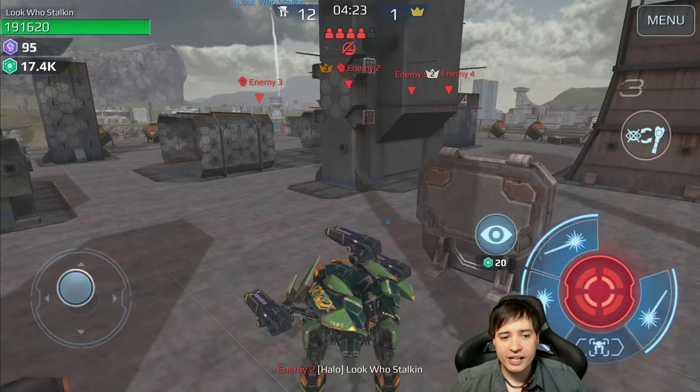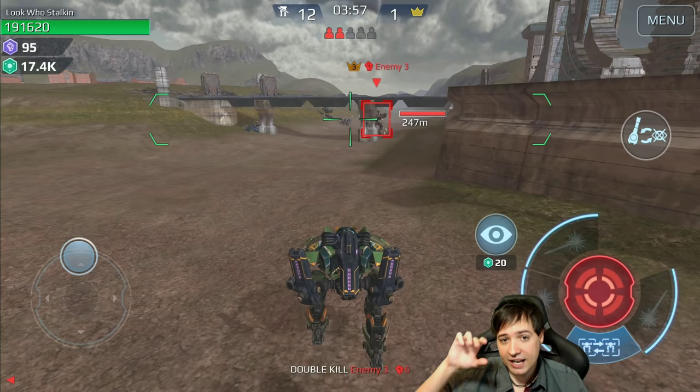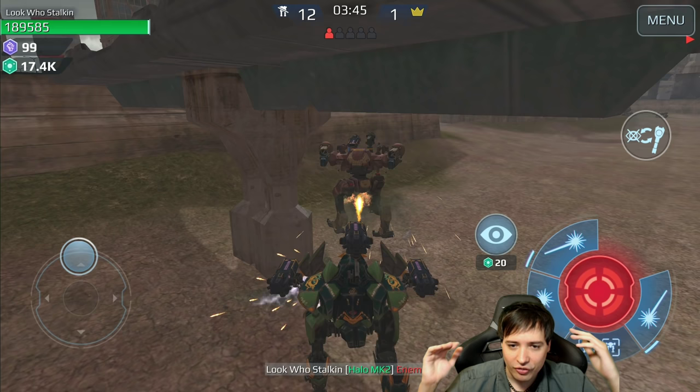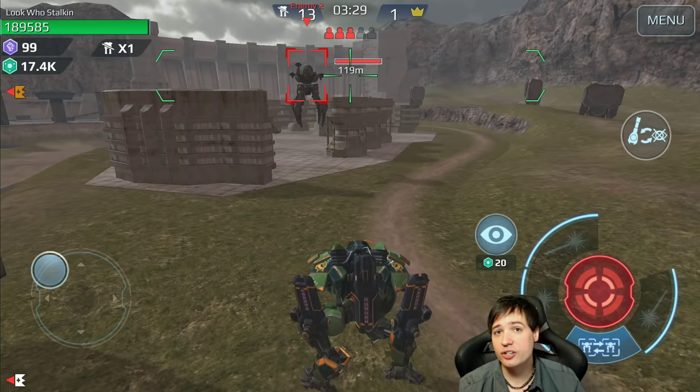I can spawn in with a fresh robot, and my high contender who's second or third hasn't gotten a kill. Now I'm showing you the absolute counter to the Ares — that's why it's the counter. This is why Ares is going to have a problem when more and more Lokis come in. Even with three halos at short range, with five or six shots I can kill him, and even if he uses his shield, with this speed and cloak I can walk inside his shield and kill him from within.